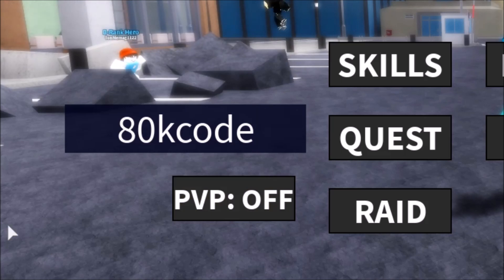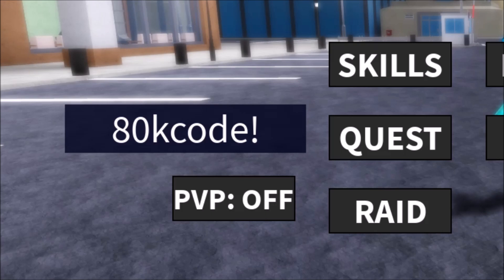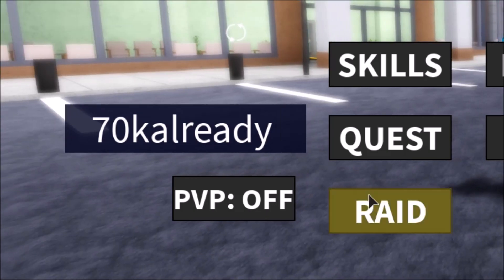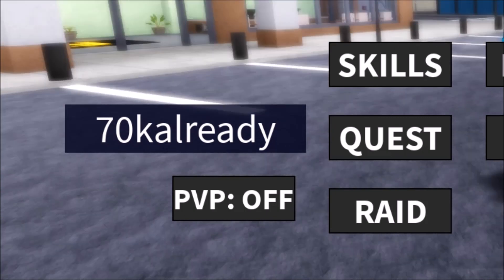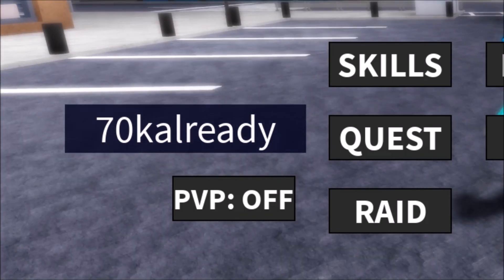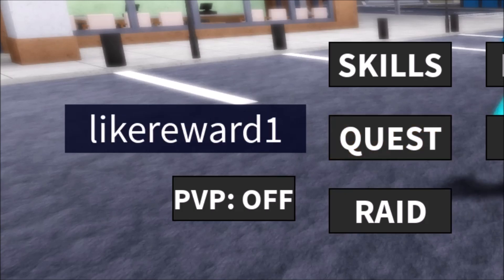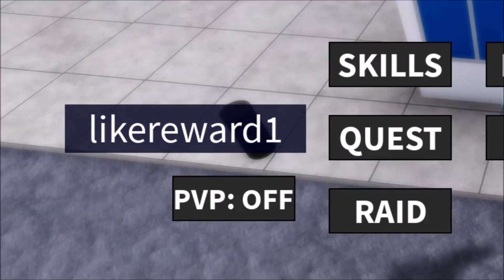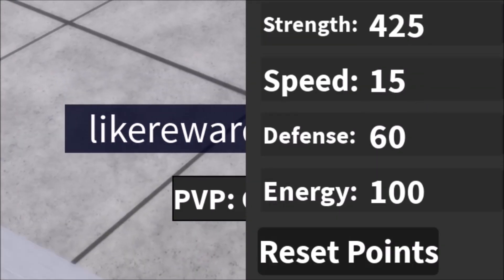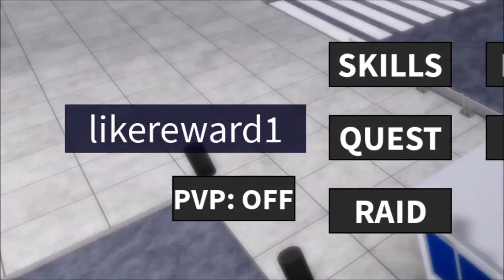The next one is an 80K code with an exclamation point on the last part, which gives you around five spins. Then the 70K code gives you two spins. There's also a code called 'reward1' which also gives you a spin. Hopefully there will be a bonus code for stat resets too.